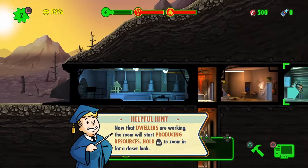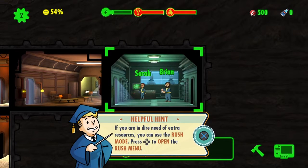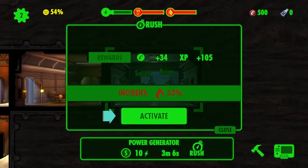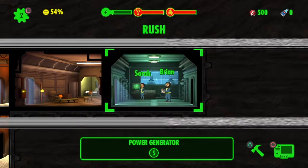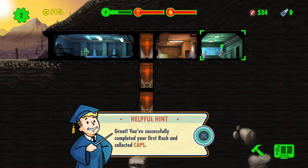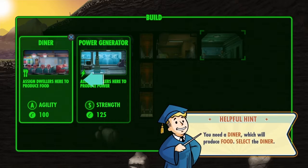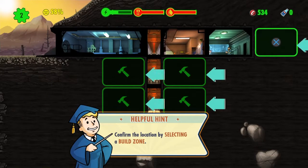This is working the room and starting to produce resources. Hold R2 to zoom in for a closer look. If you are in dire need of extra resources, you can use rush mode. Let's rush and collect the caps. Let's build a second room - you need a diner which will produce food. Select the diner. Build.